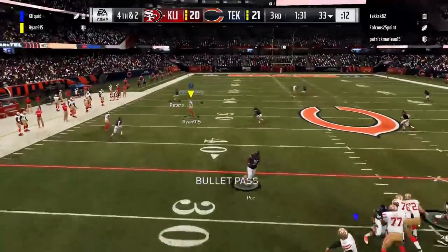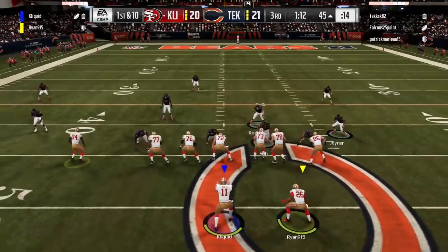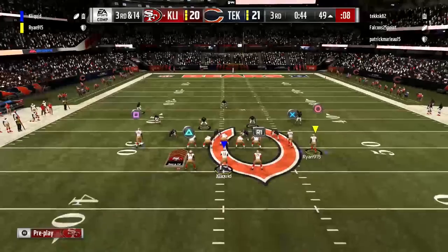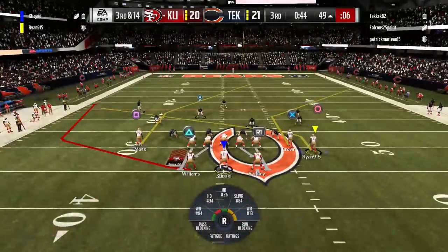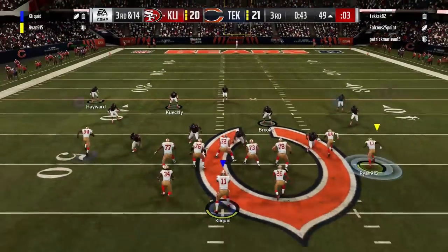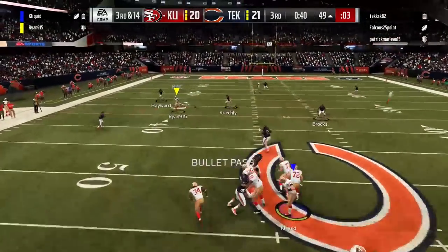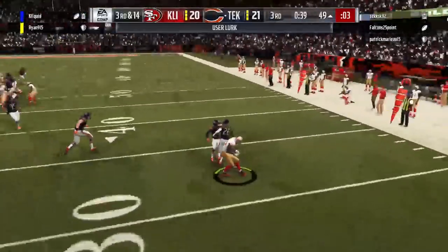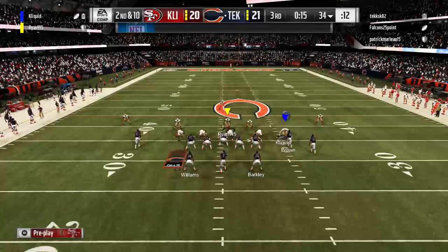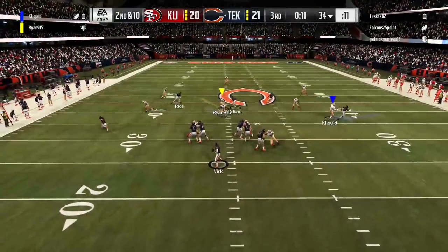Fourth and two — this is a huge play — and Ryan finds an opening in the defense, makes the possession catch. Huge play there by Ryan; you have to give him credit, he was able to come up in the clutch and I found him in the open field. Third and 14 now after some stuffed runs, and we've got to pick up the first down to get ourselves into position. Ryan is looking but is not able to make the catch this time — their defender stepped in front of it. Casey Hayward with a huge play defensively.